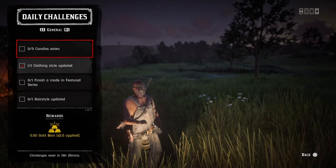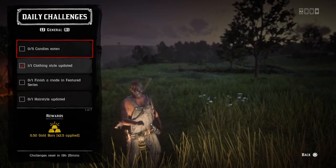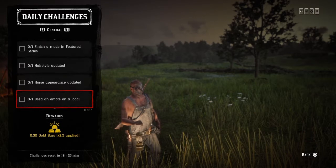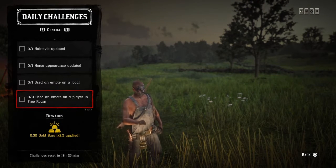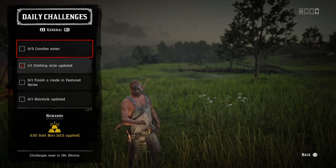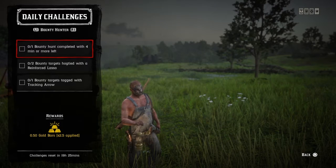Let's go ahead and get into today's daily challenges. For the general seven challenges, they are: five candies eaten, one clothing style updated, finish a mode in featured series, one hairstyle updated, one horse appearance updated, use Ammo on a local, and use Ammo on a player in free roam three times. Those are some easy general daily challenges for today — you get XP, gold, and money for completing them.